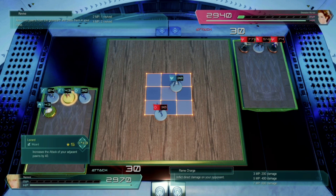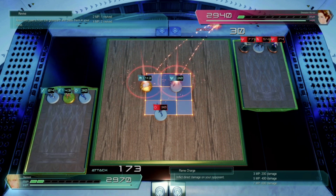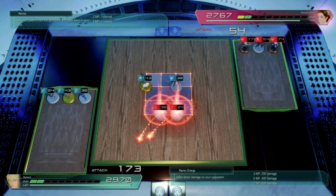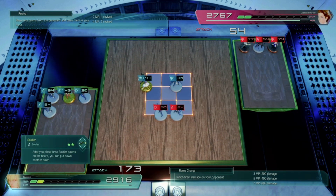Everything you have will attack again at the end of its turn. So we're going to hold off on this increasing value card. This next one gains 1 more MP than others when placed, so that is good at the beginning. We'll place this at least 1 space off our other pawns.